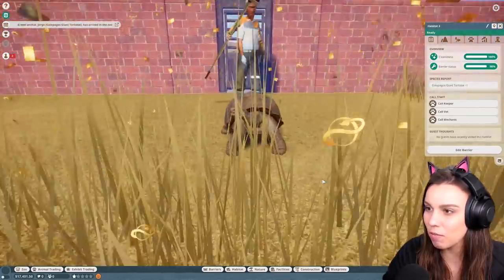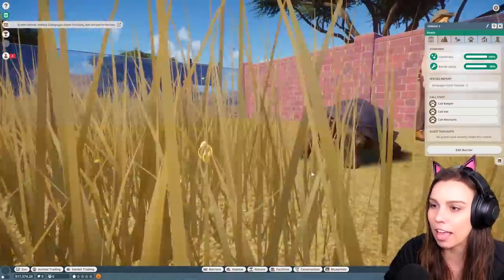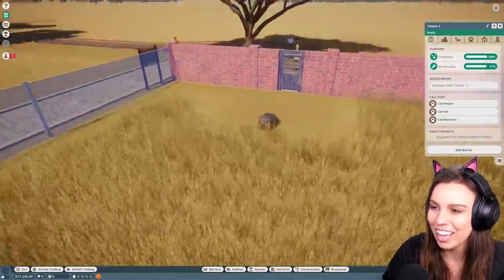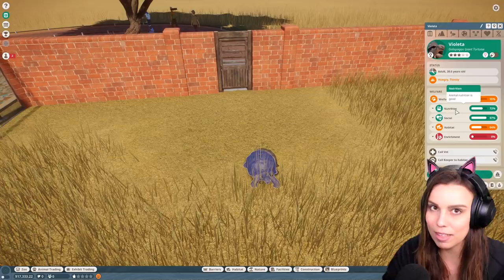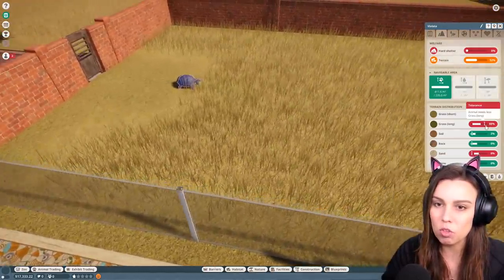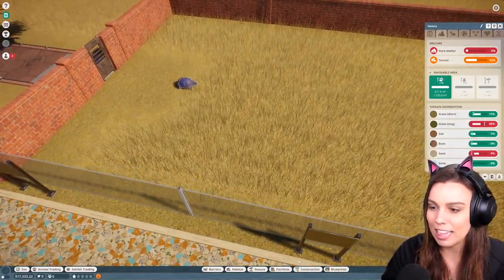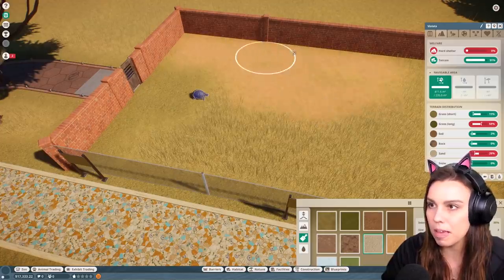Oh my gosh, we have turtles! They're on top of each other — it looks like a two-headed tortoise! But yeah, we've got our two little tortoises here. I'm going to pause it quickly because we want to make sure the enclosure is appropriate for these guys. They're hungry and thirsty. We need to look at their habitat because the terrain isn't looking good. If we go to terrain, we can see there's too much long grass — we want to get this little peg into the white area. We need more sand and less long grass. So I'm going to go get some fine sand and make this a beautiful space for these little tortoises.